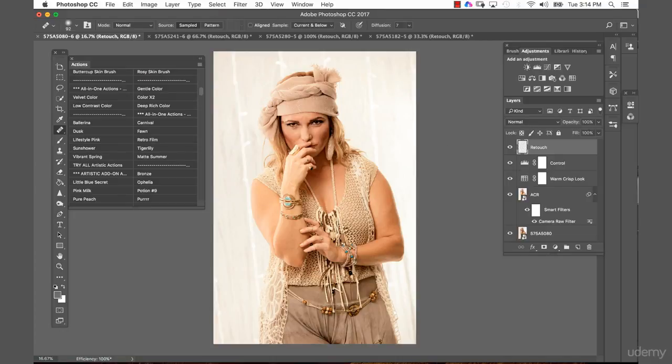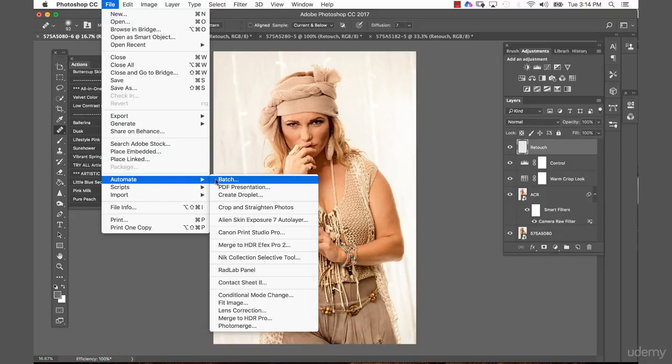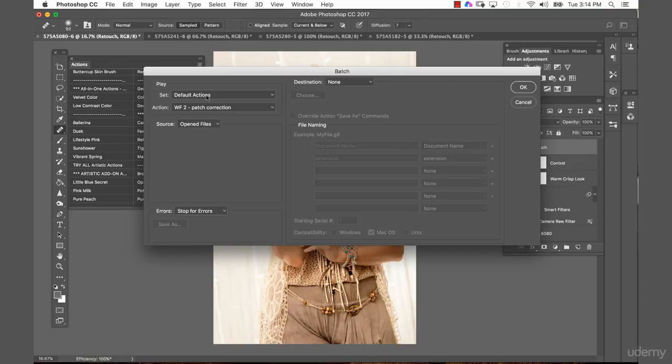Now we will take care of our second workflow. We go into File > Automate > Batch, and here we want the default action with Workflow 2 with the patch correction. Everything else stays the same — open file, stop for errors, and the destination is none — and we press OK.